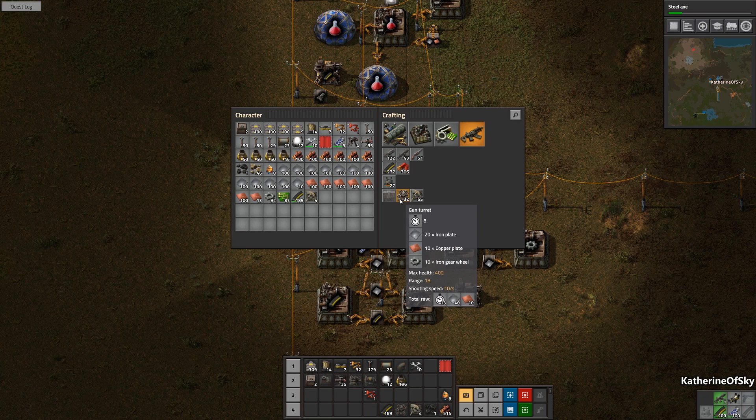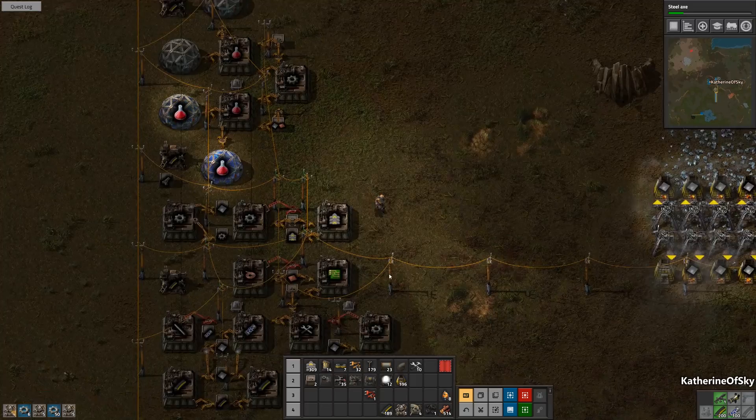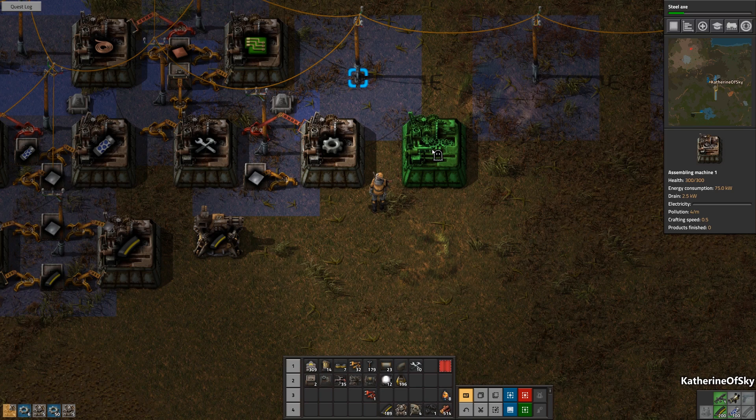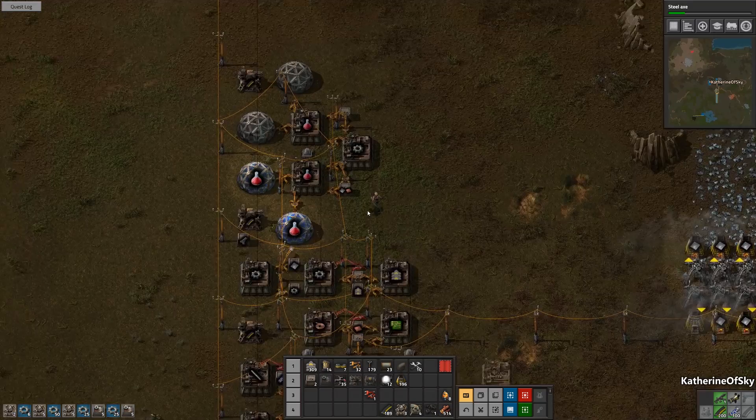We can also start making some gun turrets. I wonder if I should automate these or not — we could have this feeding into gun turrets. Should we wait or shouldn't we wait? Let's make some more assembling machines. We're going to have to start building a little bit of a bus and a mall. These assembling machines are extremely slow to make.